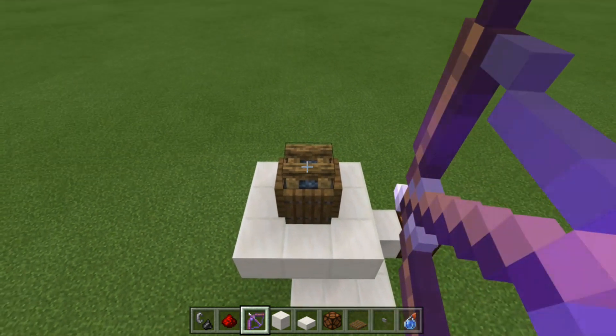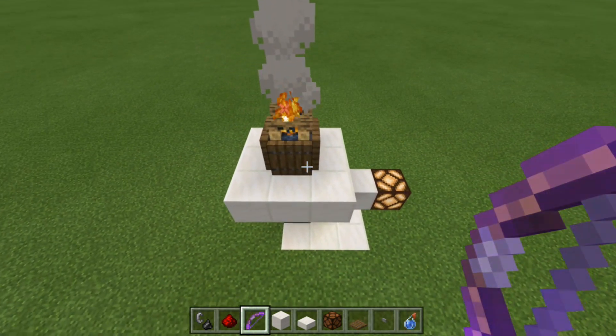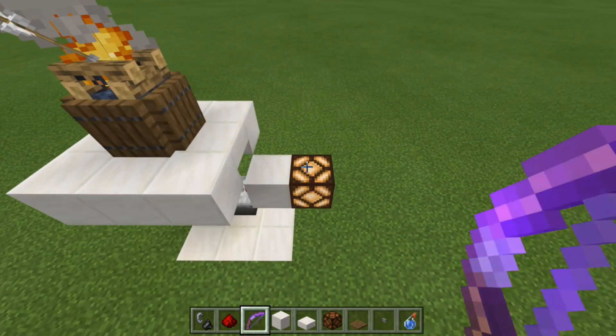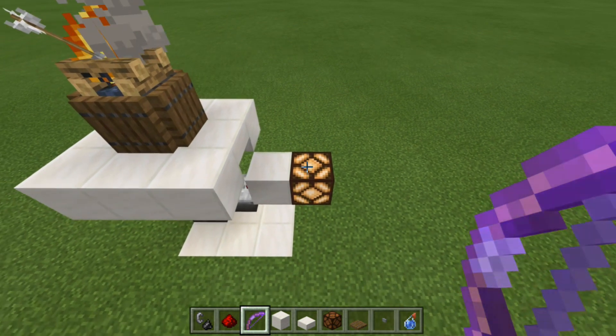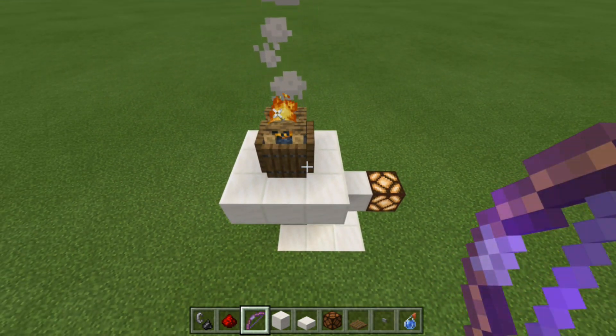Let's take a final look: we light up the campfire, it gets detected by the observer, powering the T flip-flop and giving us a sustained output. You would wire this up to your hidden door or whatever you want. That is the build all completed.